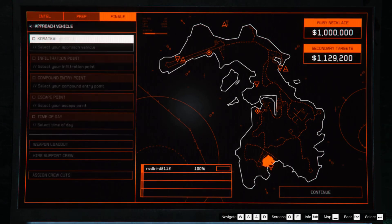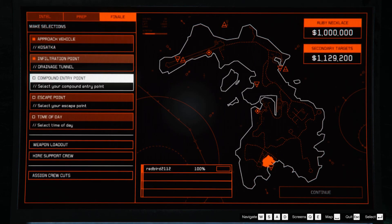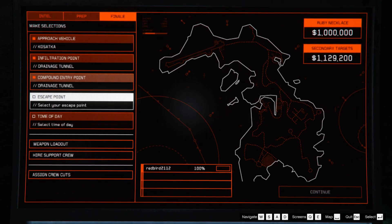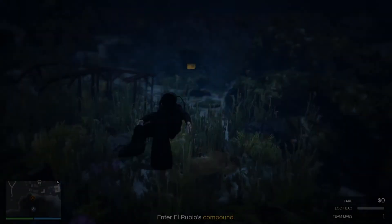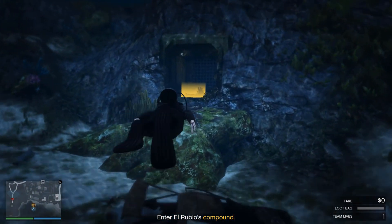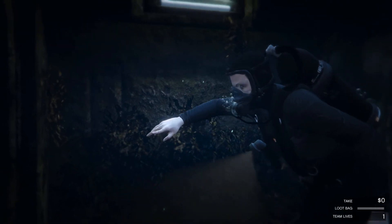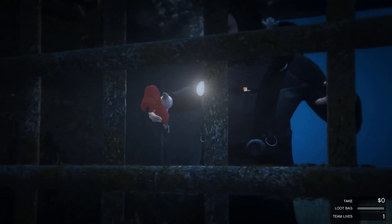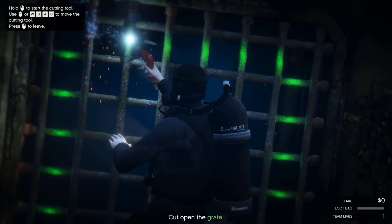Now we're ready to start the heist proper. Start it up, select drainage tunnel for infiltration. Set up all your stuff and do it during the day — it just makes things easier to see. Swim up to the grate and do the little cutting minigame. It doesn't take too long.